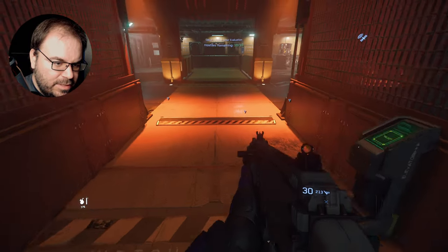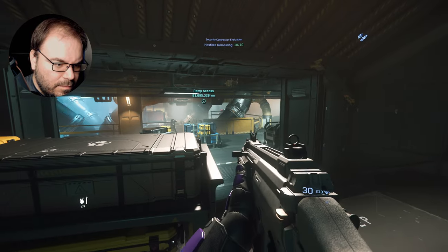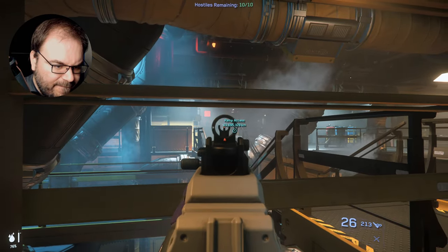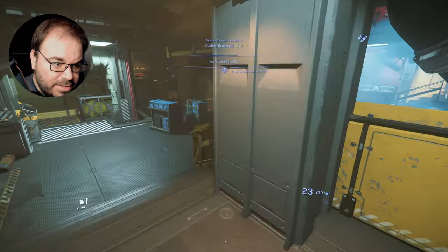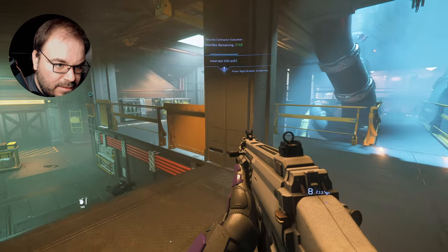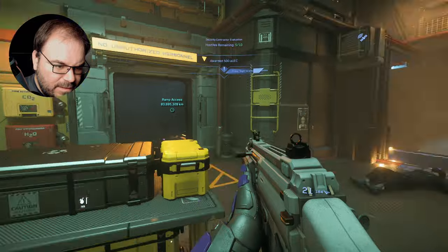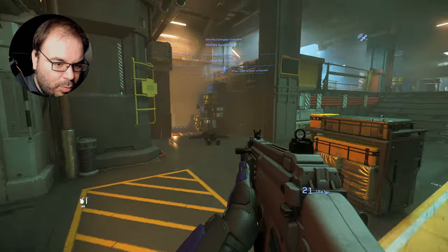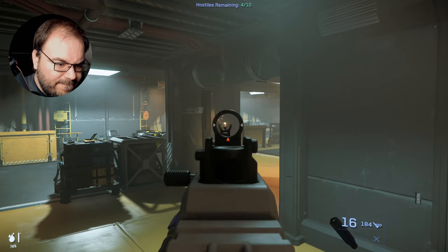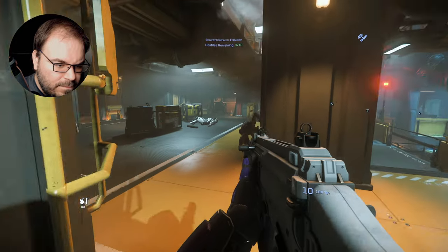Those triangles on screen are the friendlies I was talking about — they are currently below us and we can already hear some shooting going on. Got a hostile right there — he's down. He didn't have any armor so he was easy to take down. Got two more right here — they're down. You notice I keep getting awarded money every time I kill one of them; that's the Call to Arms mission I was talking about, so that's nice to have.